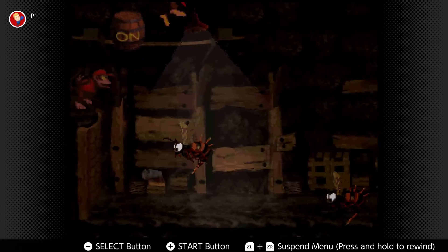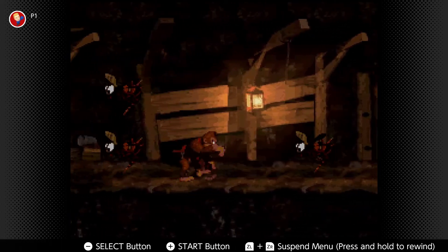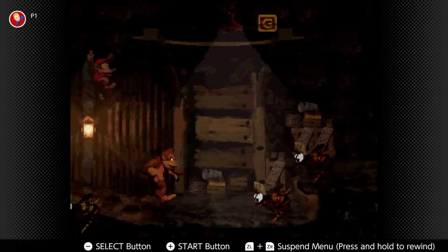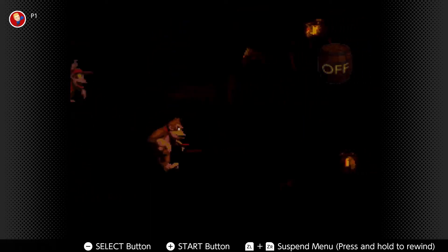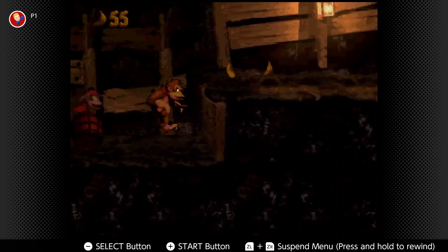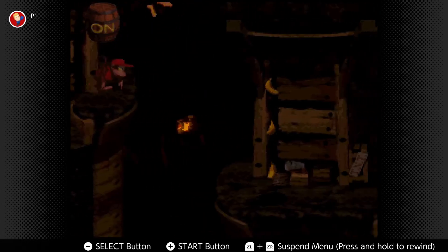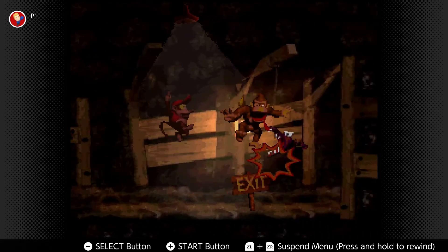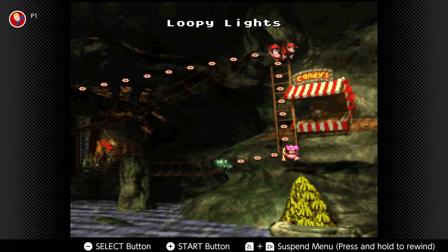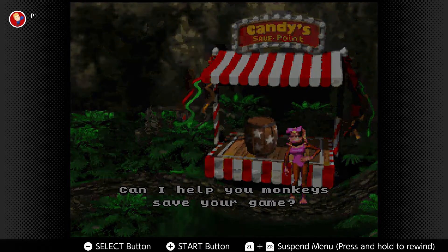Uh-oh, uh-oh. Oh, why did they get me? Great. Alright, one, two — up and over. Alright, we got this boys. There you are. Get me here, you little bastard. I hit something — you bastard, right at the end you had to get me. Alright, Candy, please. Up and in. 42%, not bad.